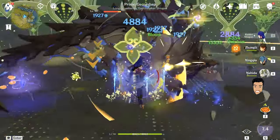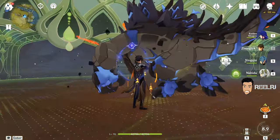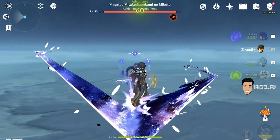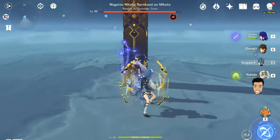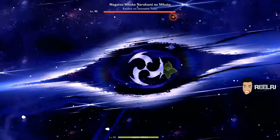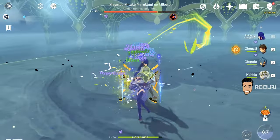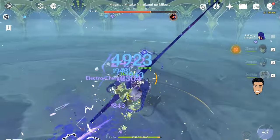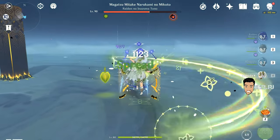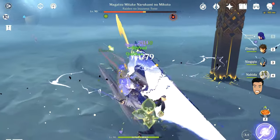My Raiden Shogun is on 180 crit damage and 50 crit rate, using Emblem of Severed Fate four-piece and The Catch R5 as the main weapon. My Xinqiu is level 80 with 145 crit damage. Nahida is also level 80 with 700 elemental mastery, 35% crit rate, and around 170 crit damage. This team is very F2P friendly — artifacts are not over 180 crit damage. On Nahida I'm using the Witch set, on Xinqiu I'm using Sacrificial, and on Raiden I'm using The Catch.